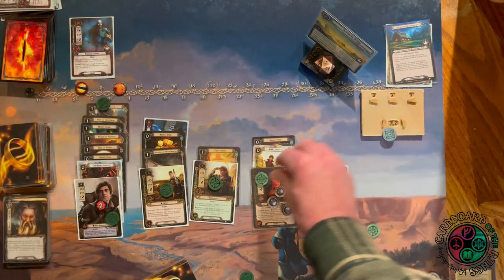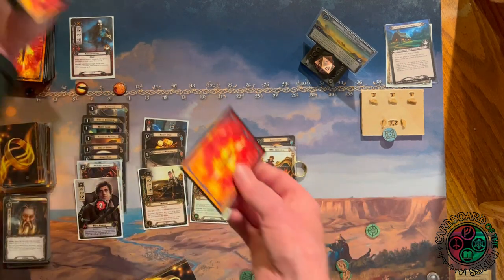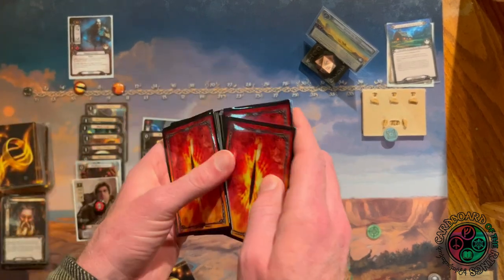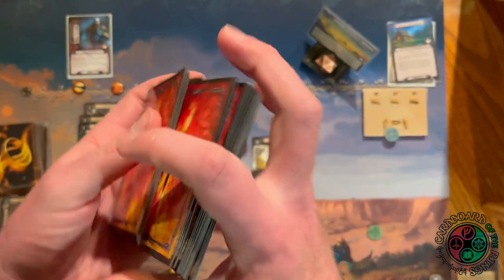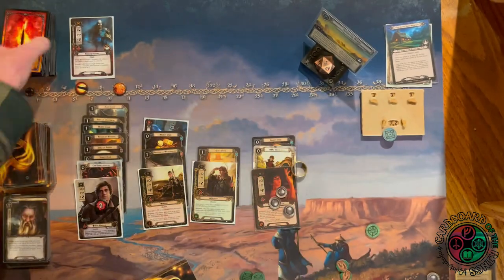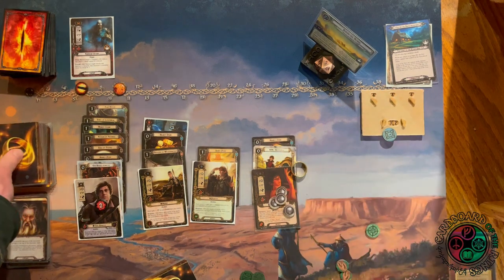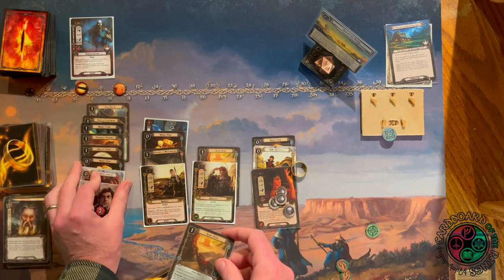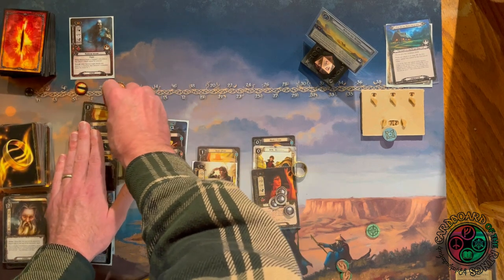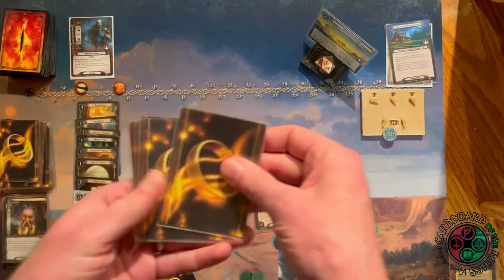End of round — Tom goes back into the encounter deck with the entire discard pile. Raising threat by two. Normally this deck quests through this stage in about two or three rounds with Frodo's Intuition, Red Book, and Smoke Rings, but card draw dried right up. I draw another Spare Pipe and put it on Sam for plus one hit point. Searching the top five cards for an event — Frodo's Intuition, there it is as the very next card!